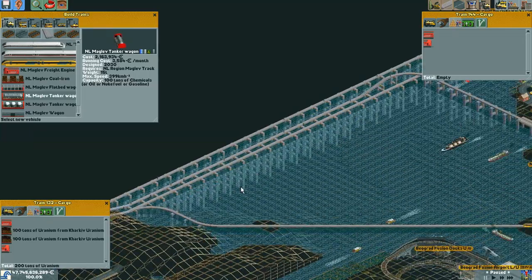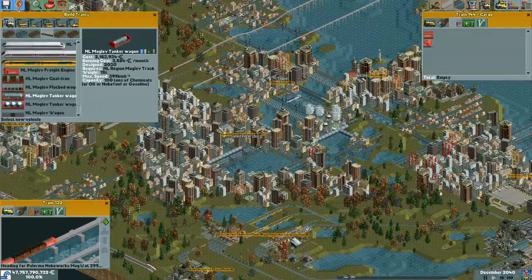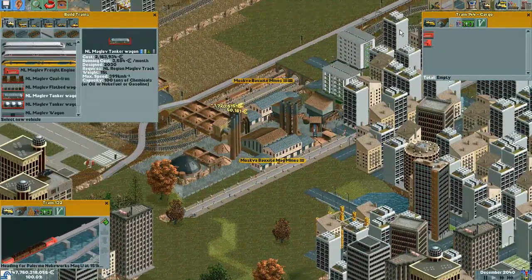100%, 600 passengers. The train is nowhere to be seen, though — it's got a long trip into Palermo. It's like my smallest train, almost. There it is, little guy. 200 tons.